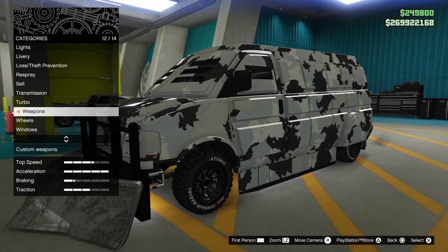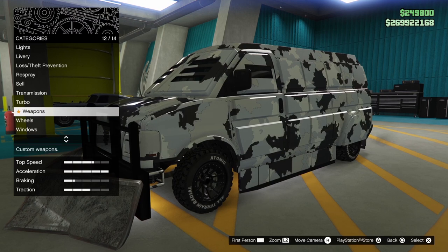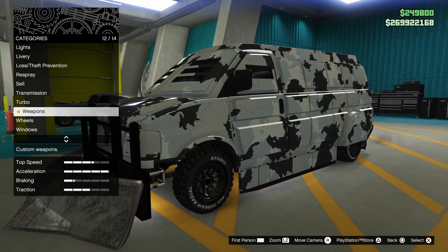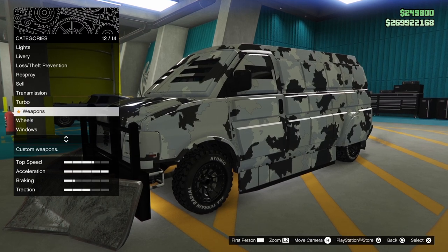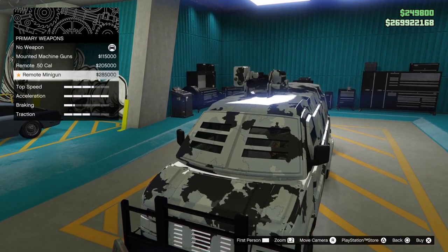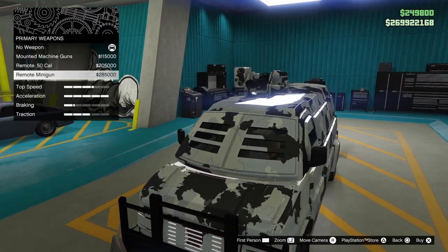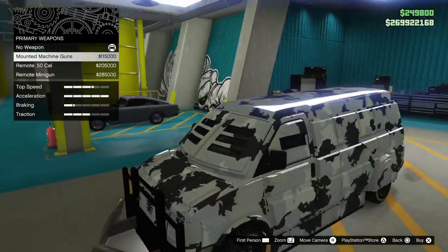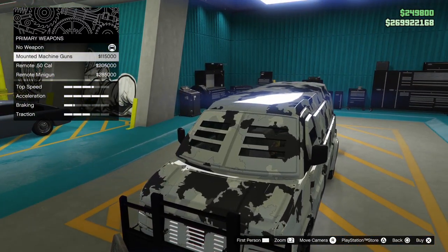Right here, only a moment ago before I started recording this video, this option — Weapons — was not available because I had not purchased the Weapons Expert for the Arena Workshop. But now I can come in here and enter. The remote minigun is the one we want to go with. Mounted machine guns — that's mounted at the front, you can see through the grill.